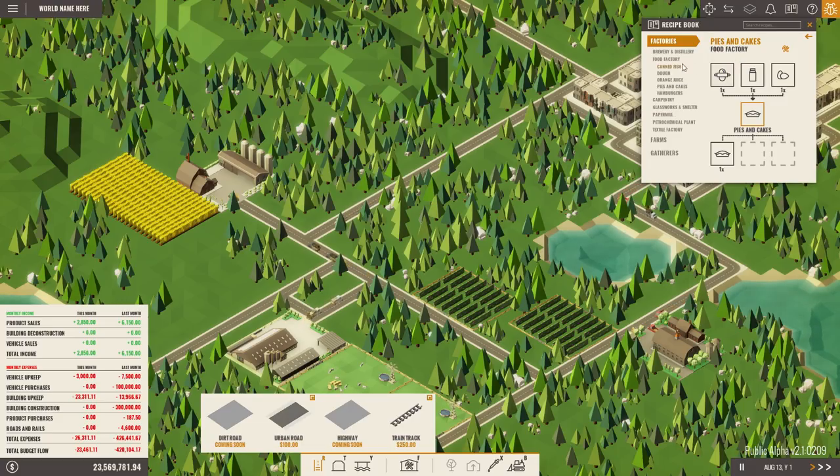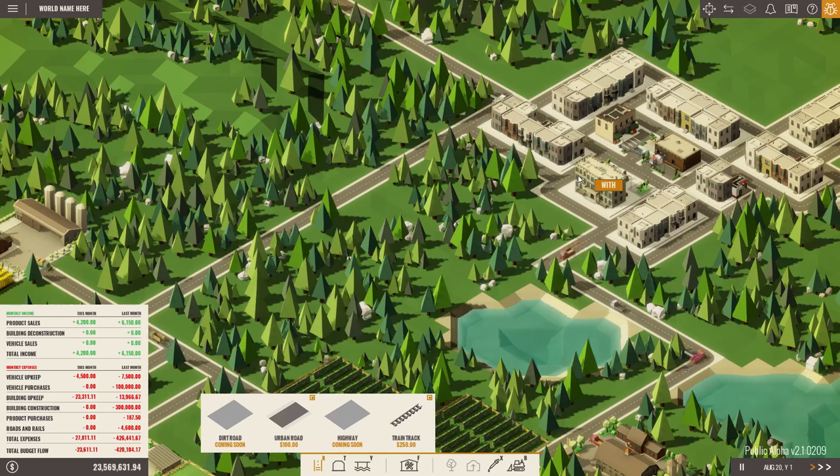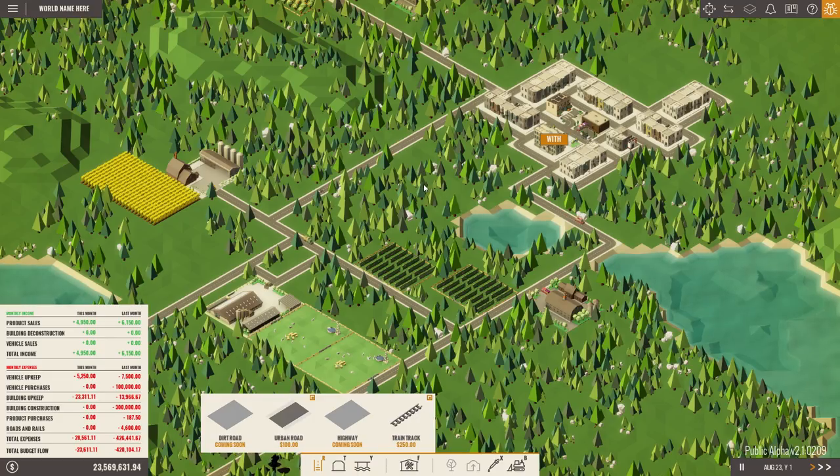Looking at what else we can make: a food factory is where you want to look for pies and cakes — you need eggs, milk, and dough for that. Dough requires wheat and water. Hamburgers require dough and meat. So what we could do is add an extra wheat field to feed the chickens, then use the eggs and chicken meat together with dough to make hamburgers. Or we could sell the chicken meat directly... I know they should be chicken burgers — don't think about it too hard. Why is it called a hamburger anyway? It's a beef burger!